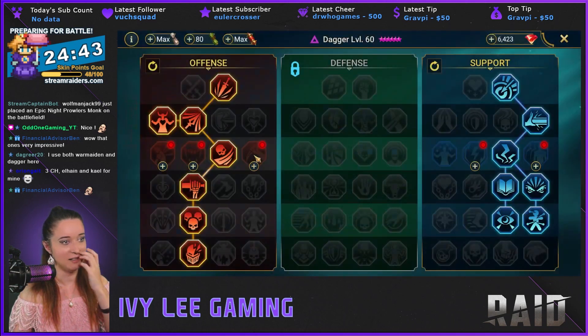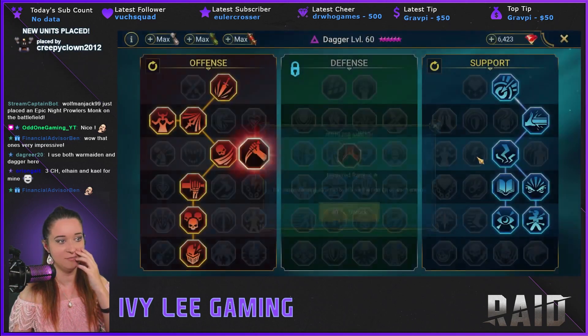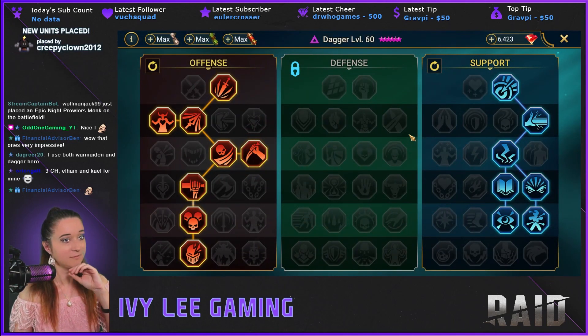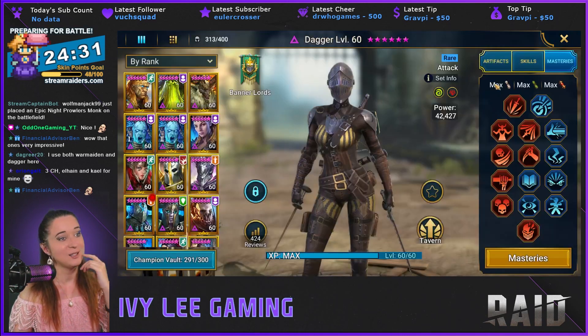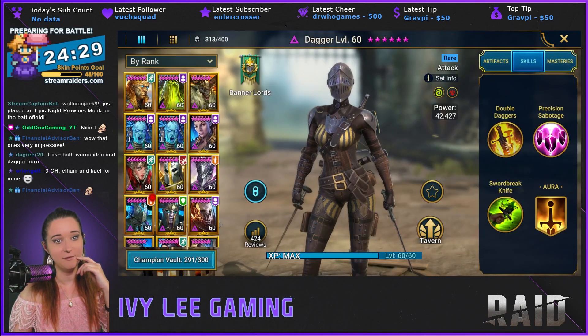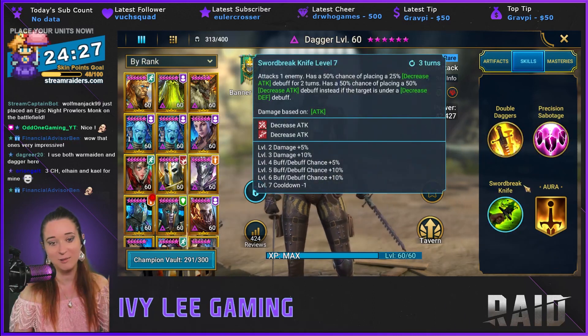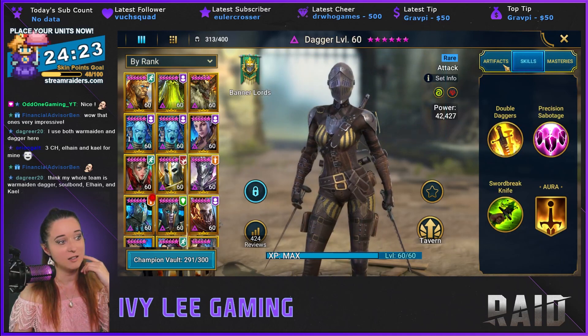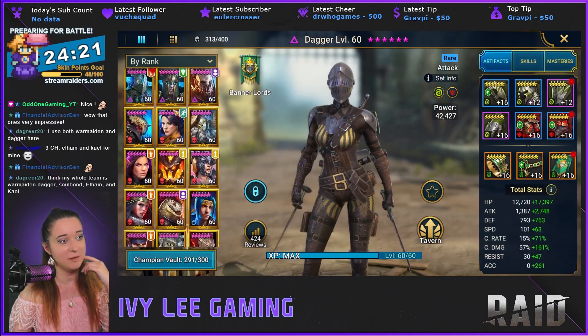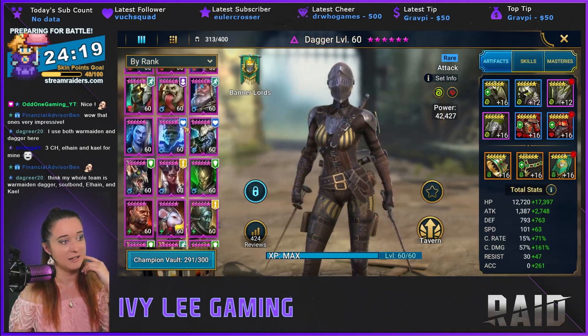This is the only place I use Dagger — except I don't use her in faction wars because I have Stagnite. This is my Dagger; nothing fancy. She is fully booked — I mean, it's a rare, they're easy to book these days, you can just save dupes and book them. She's my first one.